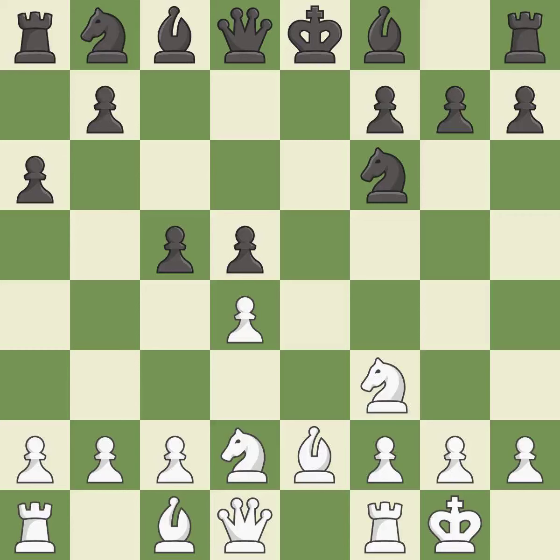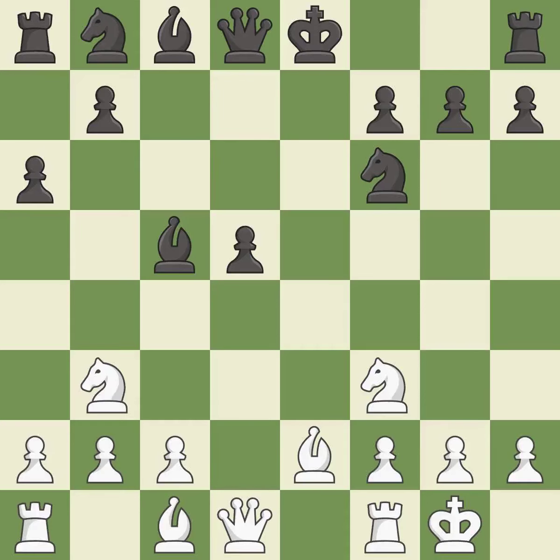Castling kingside tends to be safer because the king is further from the center. This activates a bishop by developing it off its starting square. After all captures, this is an equal trade. Takes back. This attacks a bishop, winning a tempo when it moves away. It is the last book move. This moves the bishop to safety. This pins a knight, which restricts its mobility. It is excellent.